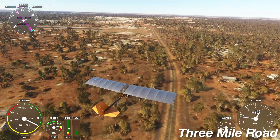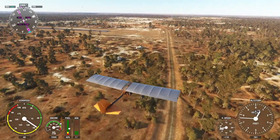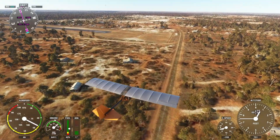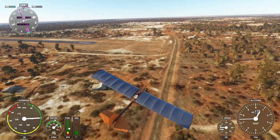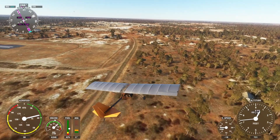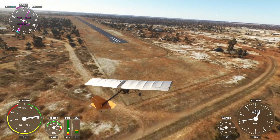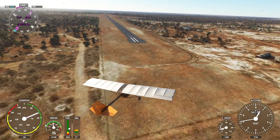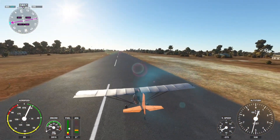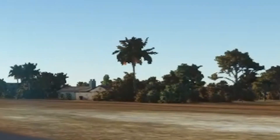The three-mile road is beneath us now, and we're coming up on the end of the runway. Just beyond the runway bend in the road is the big opal — I've made a video there in the past. We're reducing speed for landing, or given what this aircraft looks like, maybe Chris is just not pedalling so hard. Fasten your seat belts, ensure your tray tables are in the fully upright and locked position, lawnmower engine disengaged, and touchdown. Welcome back to Lightning Ridge.